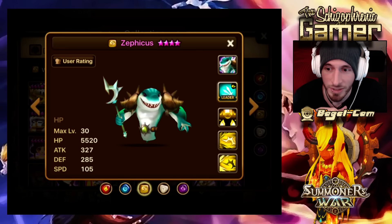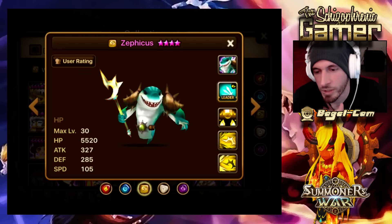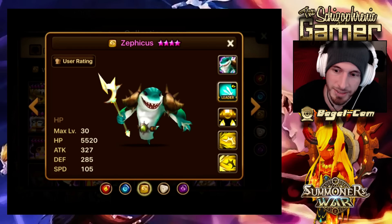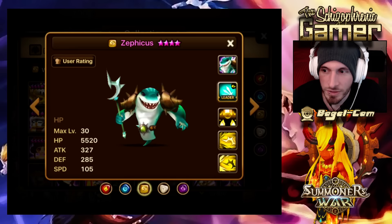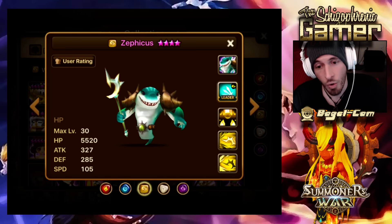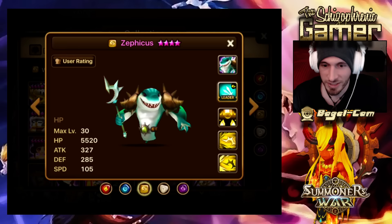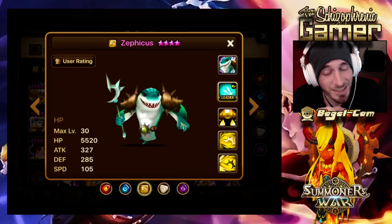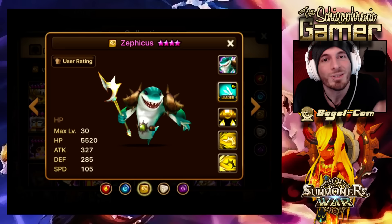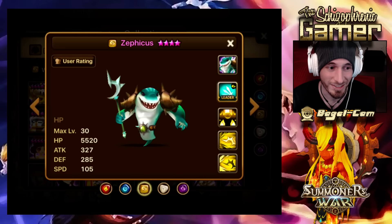I think he's a pretty good monster. If you're looking at him and thinking he looks good — he might be good for Giants B10 too, if you're running a Giants B10 team with Bernard and Shannon and other staple Wind monsters. His leader skill, remember, is only for Wind. But for skill ups or for actually building Zephicus, I don't think that's bad. I think these Charger Sharks have potential. You're going to see people building them in 3-star arena — you can't use Lucian in 3-star arena, you have to use other things. You're going to see that leader skill, I'm telling you.